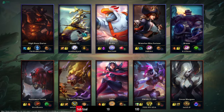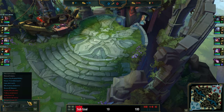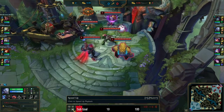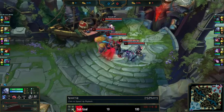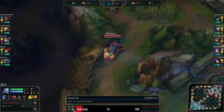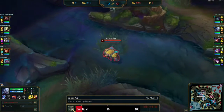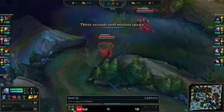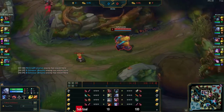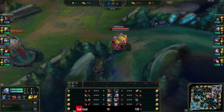We're up against Master Yi. I like to put the video in two times speed so we can watch the gameplay faster, since games can go a bit longer. I like to ward the enemy jungle, put a control ward in my jungle in case they invade, and then just go to the opposite side.